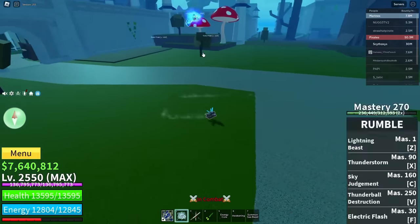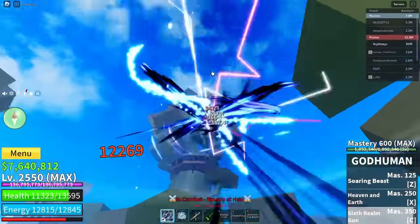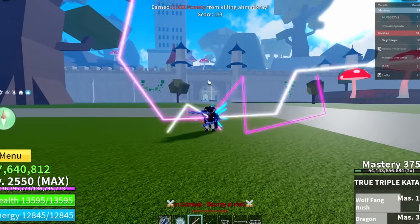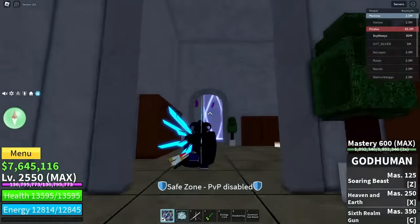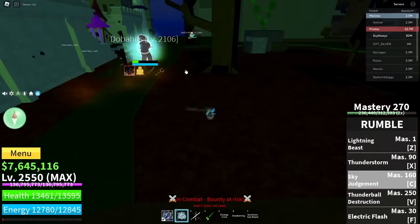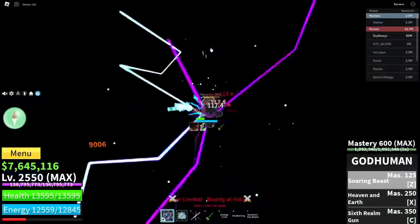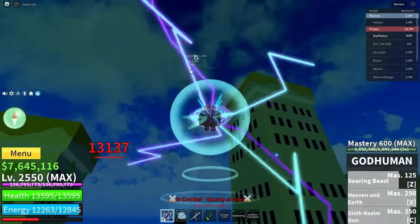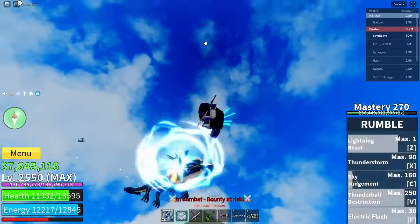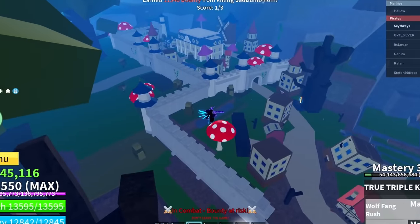Let's go, we started the 1v1. Look how fast he died - TTK damage is gnarly. What is going on inside sea castle? Why is there a dragon? I see someone fighting right here. Look at that damage. We're going to do TTK Z - how did I manage to miss TTK Z? So that and dead. Dragon transformation is not saving you.